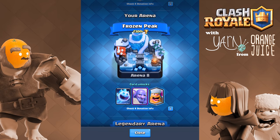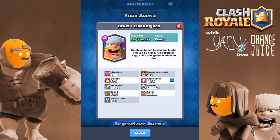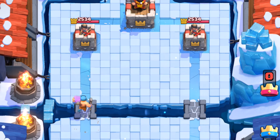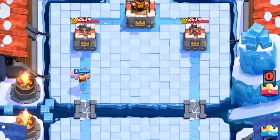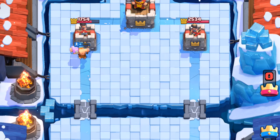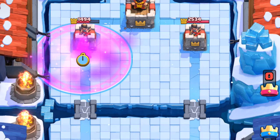The Lumberjack is a legendary card. He costs 4 elixir. He deals 100 more damage than the Knight, but has just under 1000 health at level 1. He's a glass cannon — his health is relatively low, but his damage is very high. Upon death, he drops his purple juice.